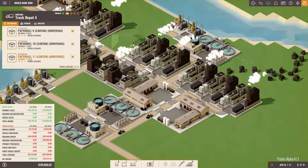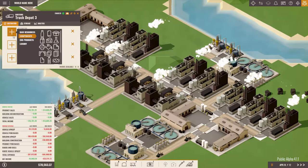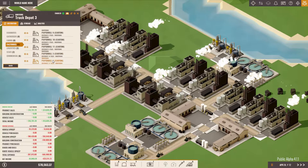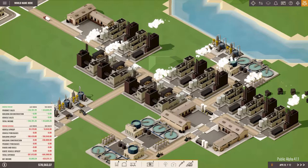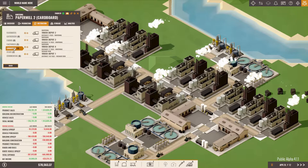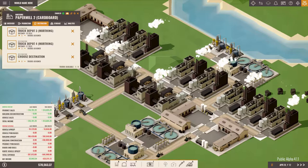We send to factories nine, ten, eleven, and seven — one each should be fine. And then you will send cardboard to factories three and four. Now for distributing carton: we need to send to truck depot three and four. Since truck depot four supplies three factories and truck depot three only supplies two factories, we will send three trucks to four and two trucks to three. This should maintain the correct ratio of carton in those truck depots.